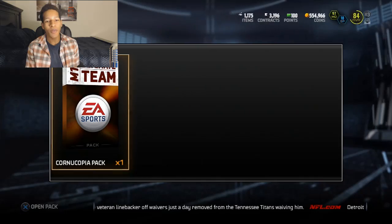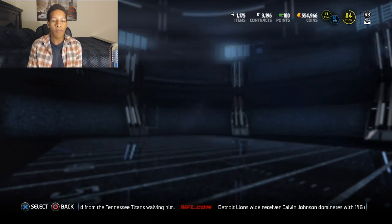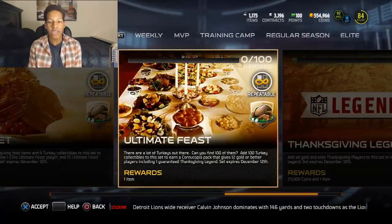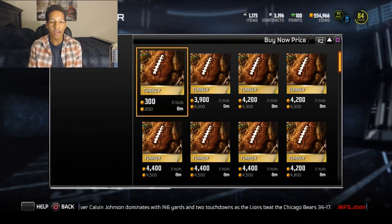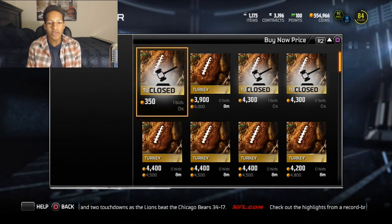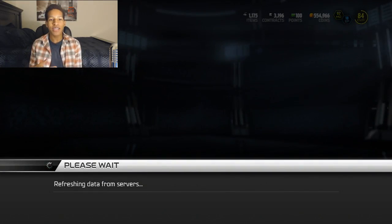What's going on guys, Josh here and we have got a Cornucopia pack to open. It's been a grind — I did the set for only 225k or 230k. The best way to get this Cornucopia pack for the cheapest is to go through the set, buy from the set, and put it in immediately. You can see one for 350 coins right there, but once you get into a sniping mood you can snipe these turkeys — that's pretty much how I got the set done so cheap.